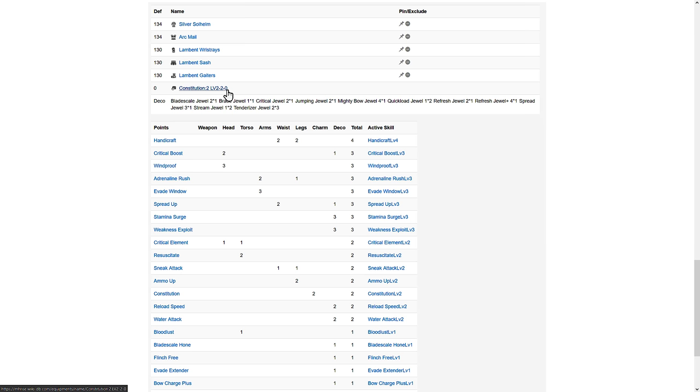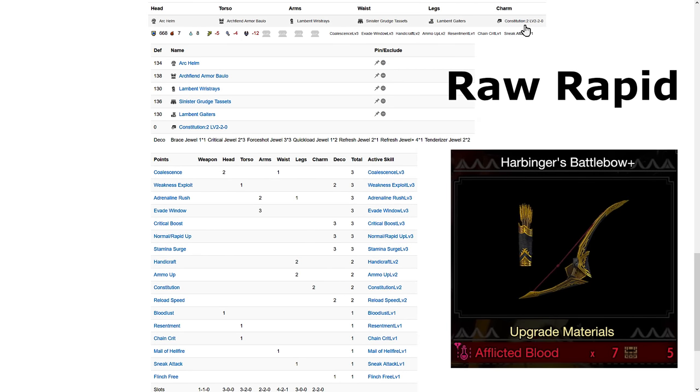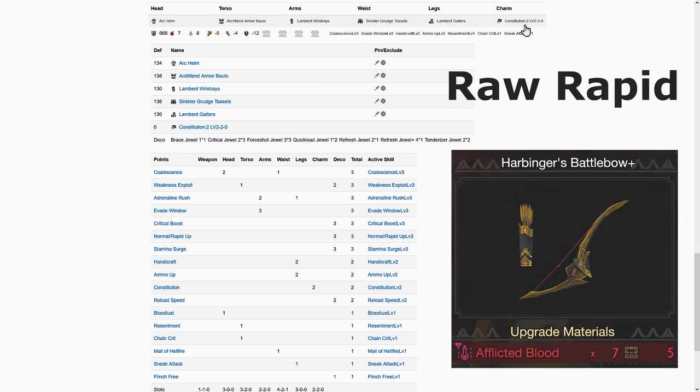And lastly, a budget raw Rapid build in case you don't like Spread. This uses Harbinger Bow, since it doesn't need Mighty Bow Plus and saves a level 4 slot effectively. You'll need to augment one Blade Scale and one Extender, or think of it as needing to augment two level 2 skills — either Crit Boost, Surge, Blade Scale, etc. These use 4-shot jewels, not Rapid Up. My bad on the raw meta video — I can't read.